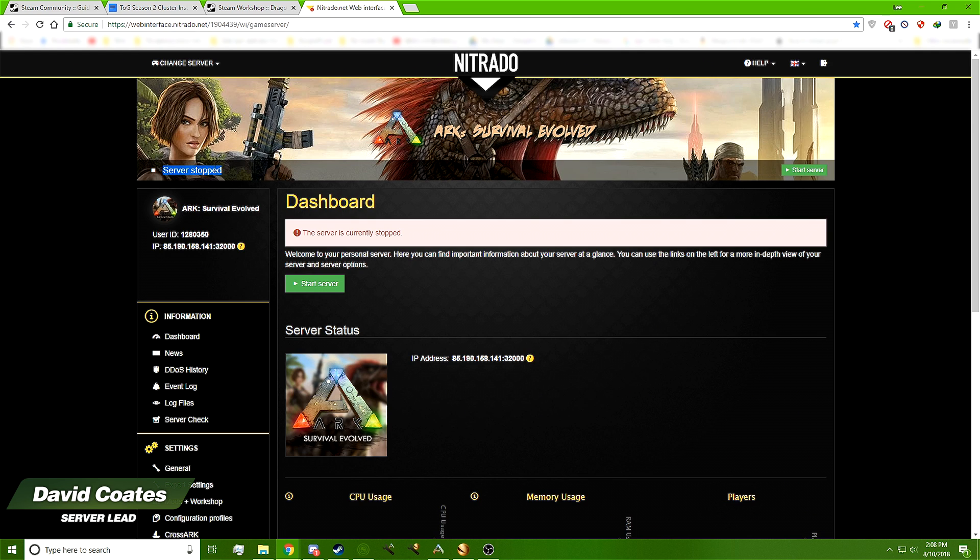When your server page comes up, at the top it's going to say 'Server Started' if your server has been installed. If it hasn't, you'll need to install it — Nitrado has FAQs and tutorials that walk you through that step by step. You need to stop your server first: click the red Stop Server button, a pop-up will ask if you're sure, click Yes, and the area will turn gray showing 'Server Stopping.' Once it's done it will say 'Server Currently Stopped.'